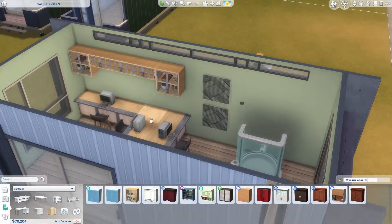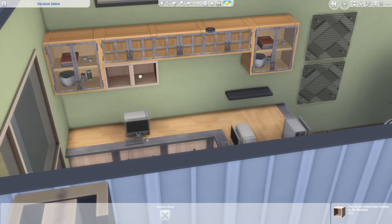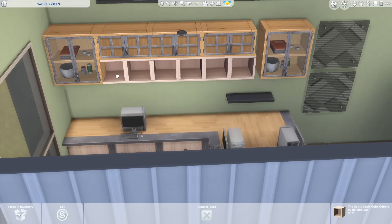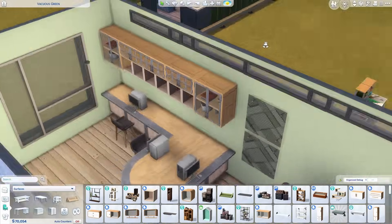In the side yard directly next to this room, I also built an open-air workshop area. Over there are a couple of woodworking tables and candle-making stations — more trade skills and money-making options for residents to get into.